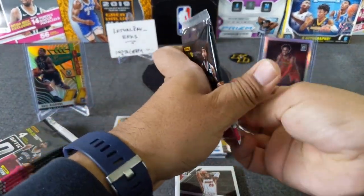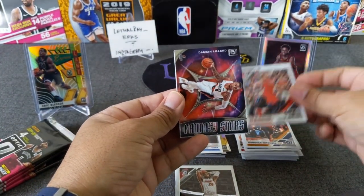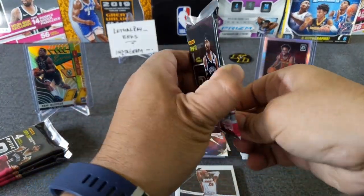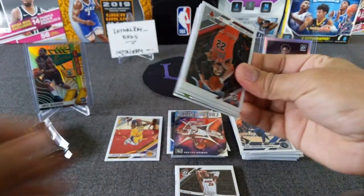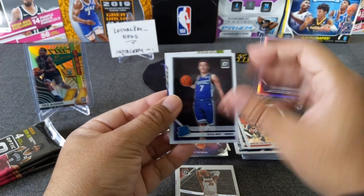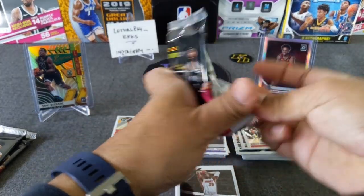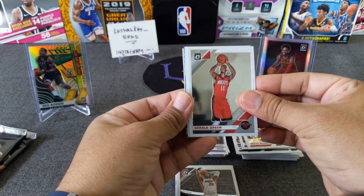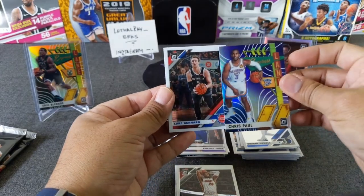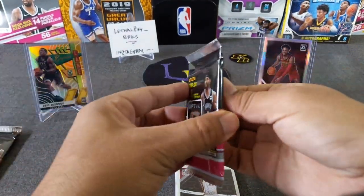Spida, CJ McCollum, we got an insert of Dame Time, and Karl-Anthony Towns - Kitty Cat. Pack three or four - we got Express Lanes in here, Otto Porter Jr., Kelly Olynik, De'Aaron Fox, and one more. Three more to go - a purple Gerald Green, Dwight Powell, purple Chris Paul, and Luke Kennard. Not numbered - just a regular purple Chris Paul.